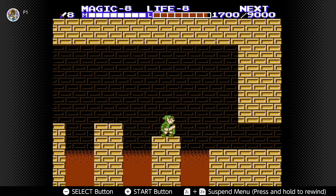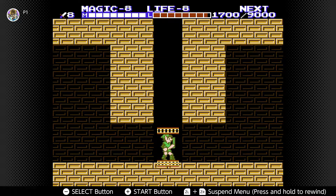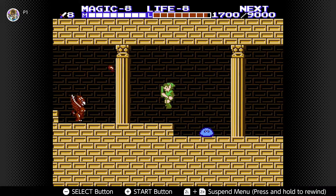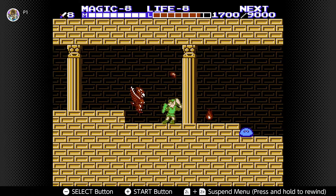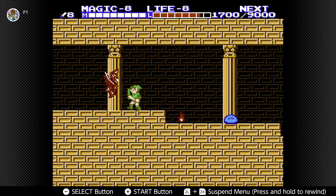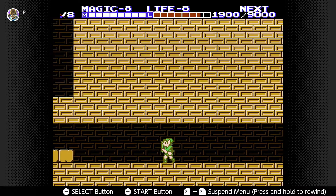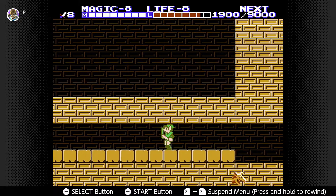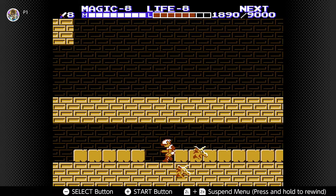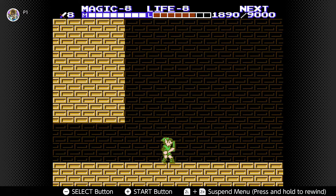You go down this elevator — I lied — you go to the left. This is one of those moments where I knew at some point I have to go to the left, but I couldn't remember exactly when. This is the point. Down here, in between these blocks and this gap, right along here, you fall down — and you're supposed to do that.